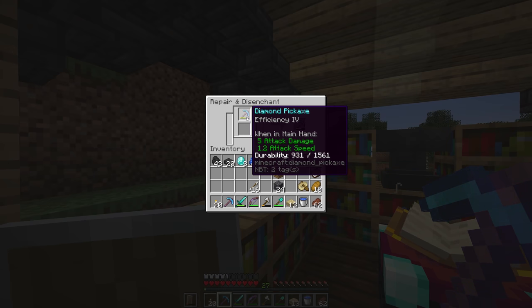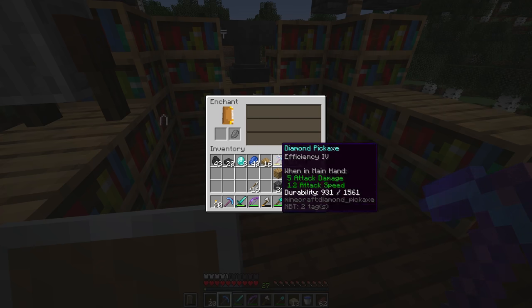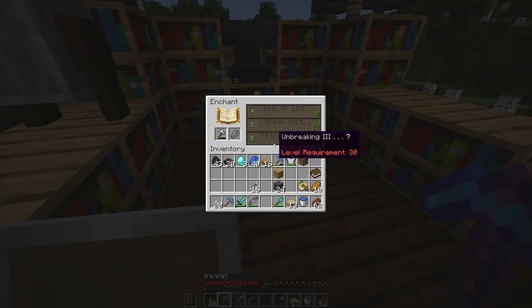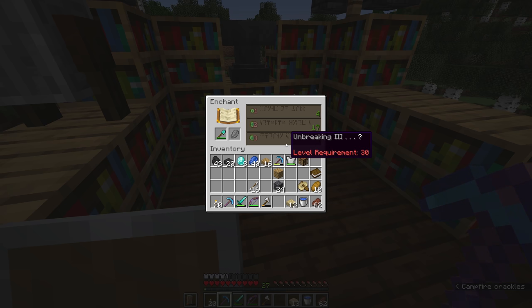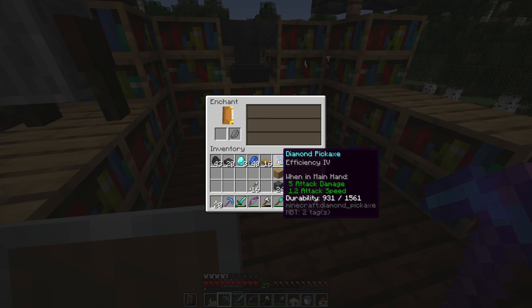If I wanted to, I could remove the enchantments from my efficiency 4 diamond pickaxe, re-enchant it in the enchantment table, and maybe get something a little different. Let's throw the iron axe in there — we're guaranteed at least unbreaking 3 on an iron axe. The shovel is also coming up with unbreaking 3, and it does too on the sword, so we could be guaranteed at least unbreaking 3 on this pickaxe. Swords have a different set of enchants, but in this case it does too.